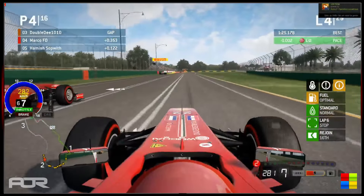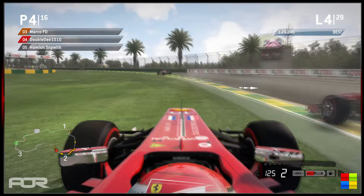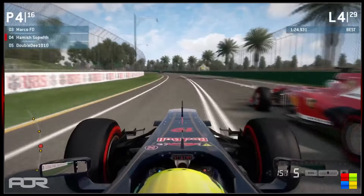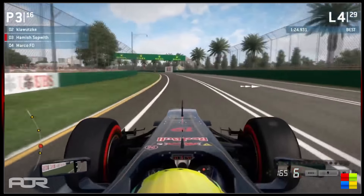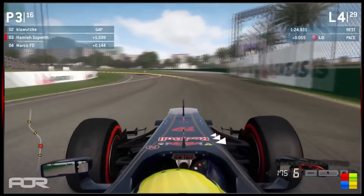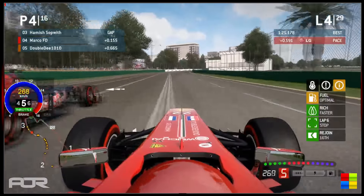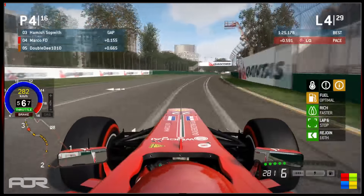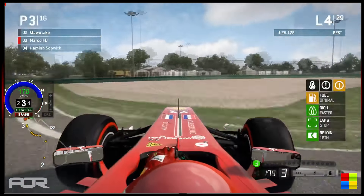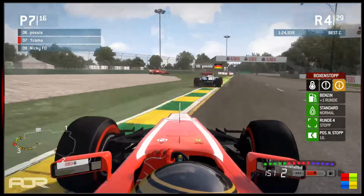Marco FD also giving it his all, getting very close to Double D and trying to make a move up the inside of turn 9. There's contact between them — no damage done, but Double D runs off the circuit into the grass, allowing Hamish through and giving him a run on Marco. Hamish gets the inside line through the high-speed combination of turns 11 and 12, moving up into a podium position. Marco goes side by side into turn 13 — and there's been contact. Marco is sent off into the gravel, Hamish largely unaffected.